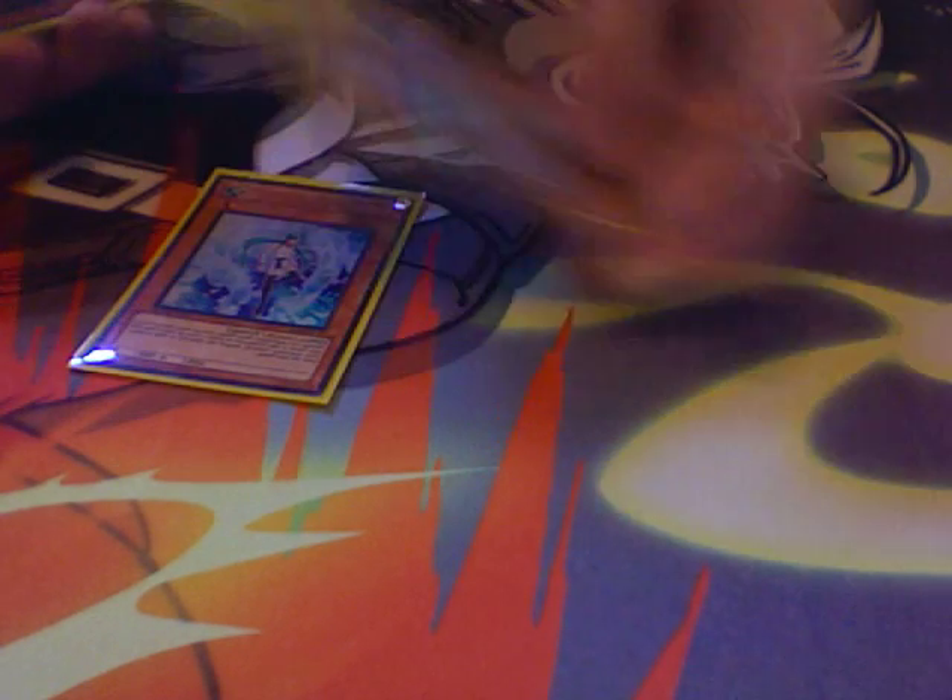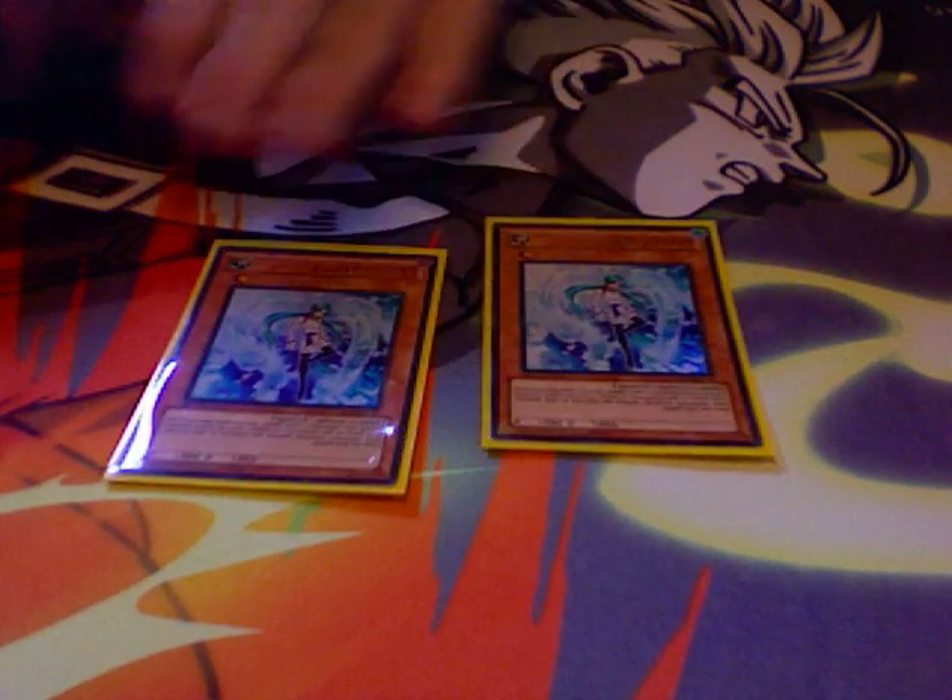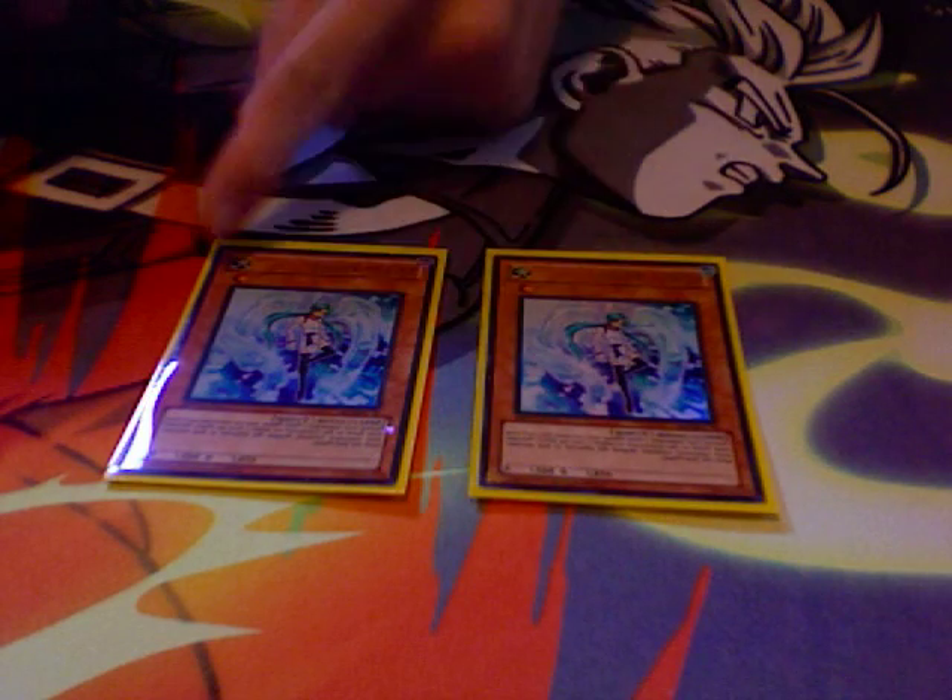2 Effect Veiler, because it's really good. It's main in almost every deck anyways. It's a level 1, it's a tuner. There's no reason not to run this in this deck — and it's light for Chaos Sorcerer.